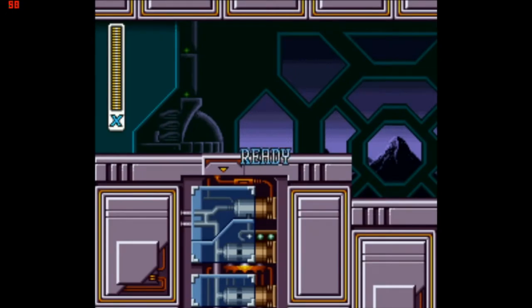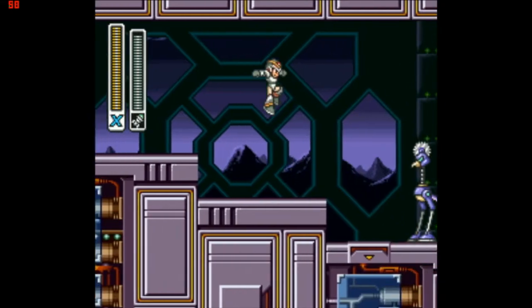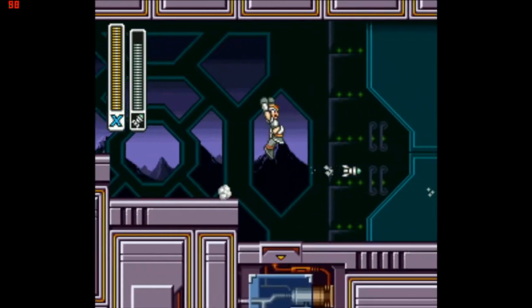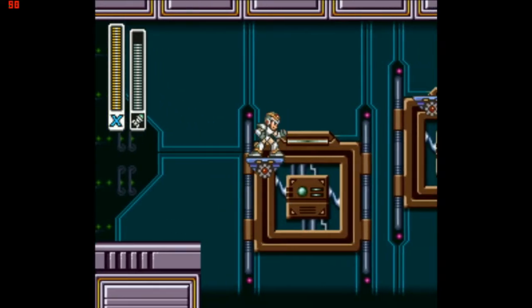Hello there everybody, I'm Mr. GamePie, and welcome back to the Mega Man X Collab. Today we're going to be taking on Sigma Stage 2, and I'm going to be starting off with a weapon that I feel is a little bit underrated: Launch Octopus's weapon.